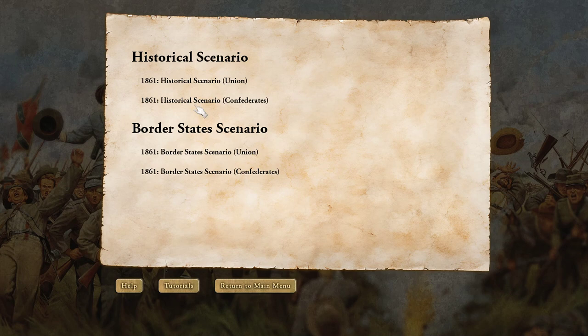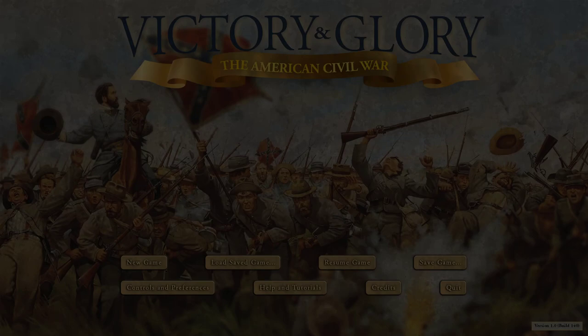I started the historical scenario as the Union and felt like I made it to 1863 and was probably going to win, though I don't know enough about the victory conditions to be sure. I also started 1861 as the Confederates, and it was definitely tough. So now I'm going to start the 1861 border states as Confederates. Once I get used to the game, I think I can beat this scenario, but as of now that's a real challenge.